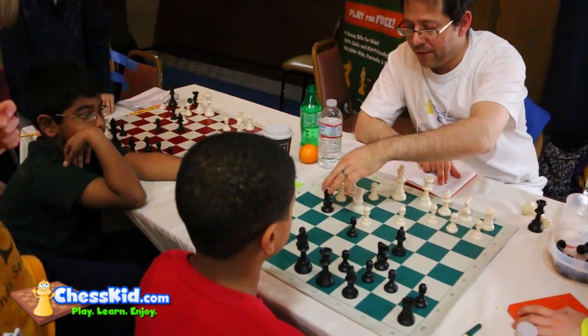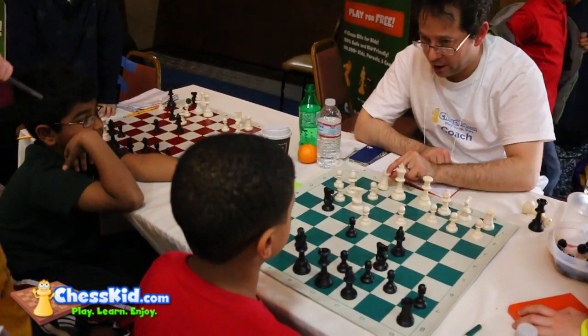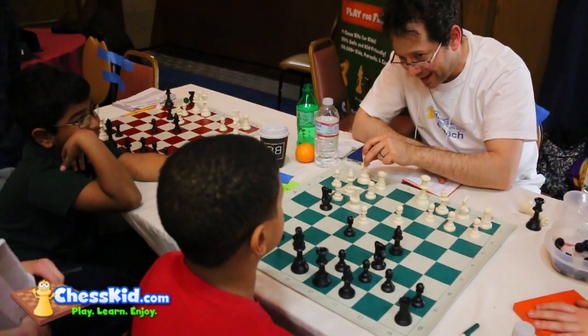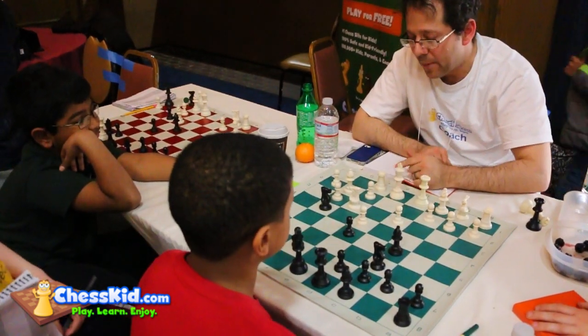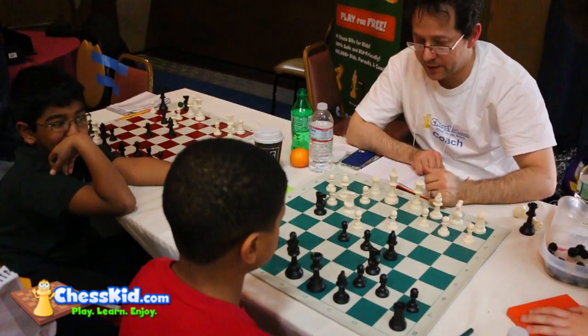Let's see if your opponent figured out how to do that. Well, they just moved the rook, which doesn't make as much sense as castling, since they have that option. But at least they are defending the f2 pawn. You played pawn d5 — interesting.